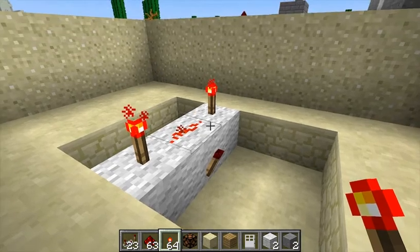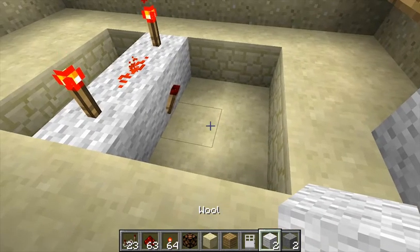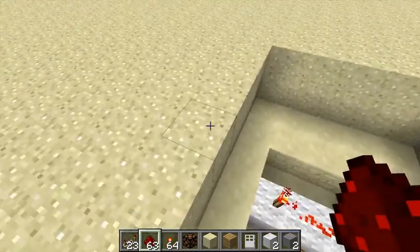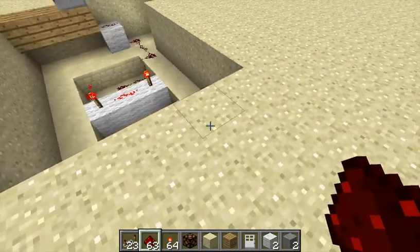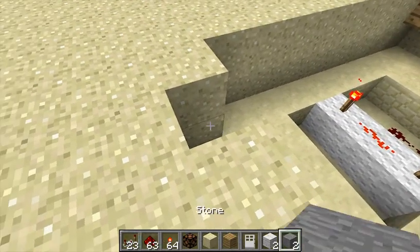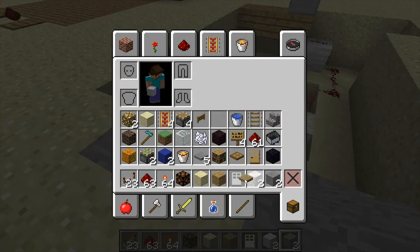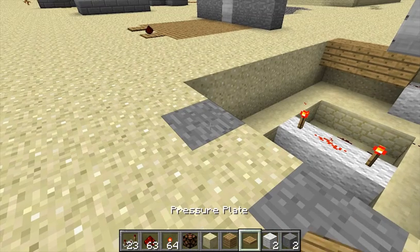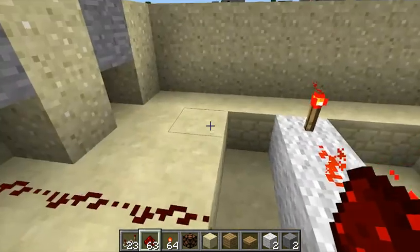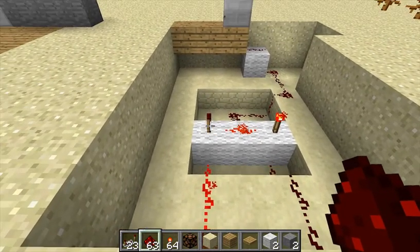The only way to turn on this output redstone torch is to turn off both of the input torches. Now I'm going to add some wool for the wiring lines — one line going to the door and one for our pressure plates. A pressure plate will only activate the redstone immediately below it — specifically, one block below. So I'll place the pressure plates and run redstone from them directly into the end blocks of the AND gate.